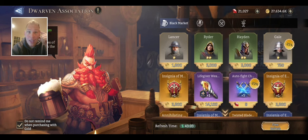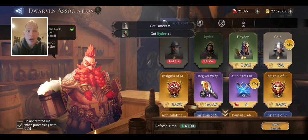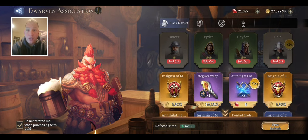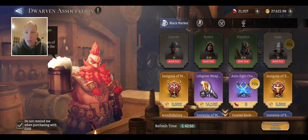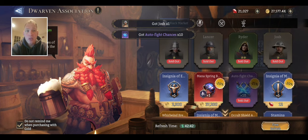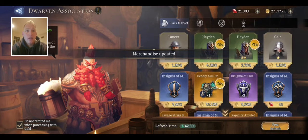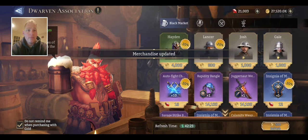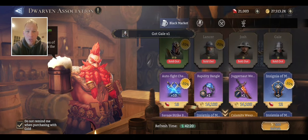The best way to do this throughout the week is here in the Dwarven Association. Buy from it if you're still developing a lot of champions — if you're still trying to get a bunch of champs to 6-star, you want to buy all of the 1-star and all of the 2-star champs in here every single day. Let me know if you want me to do a video on what you should and shouldn't buy from the Dwarven Association, because it does make a difference.